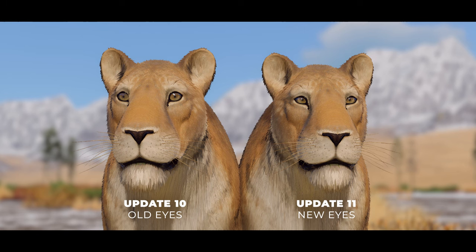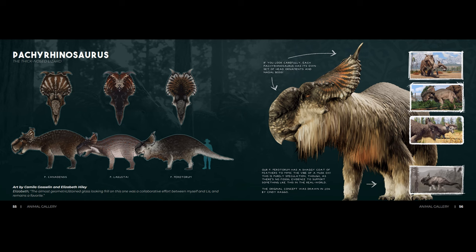In early March they also dropped a supporter bundle which included Volume 1 of their digital art book and a soundtrack. The book contains 200 pages covering animal concept art, environment renders, and concept sheets for the hundreds of building pieces in the game, offering development insight into design choices. It also includes a 25-minute soundtrack with exclusive bonus tracks if purchased on Steam or Bandcamp.